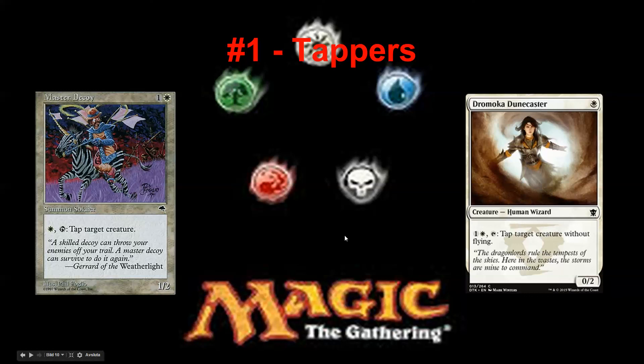The thing with tappers is that you want them to come down early, then curve out and use the tap ability on the way up, then start smashing and dominating. When they cost four mana, you play your two-drop and they can't attack. But then you still can't attack because you have to take yourself out of the curve to use the tap ability. And then they play something else or kill your tapper and get a huge bonus because it's so expensive — it's not gonna cut it.